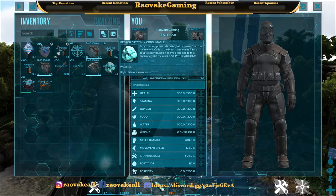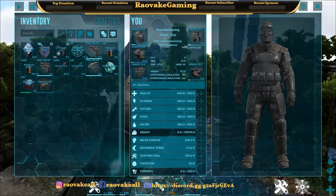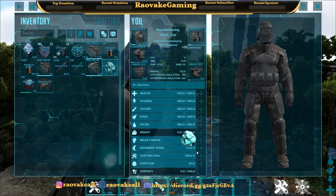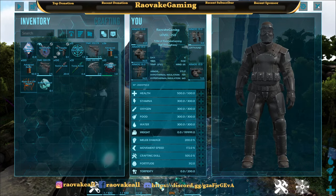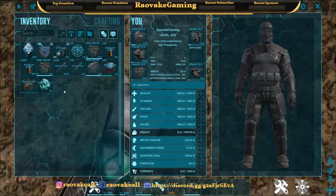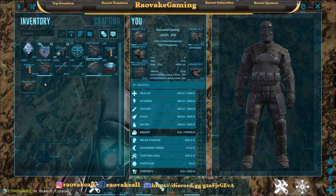So how this mod works is first you have to make some kaiju blood to then make the Breach Crystal. After that you get the Breach Crystal and you basically consume it. I'm hovering in the air so it's not going to work right now. This kaiju is KO tame so you have to knock it out first, but for the sake of the video I'm going to be doing it a little differently. So this is a Breach Crystal.